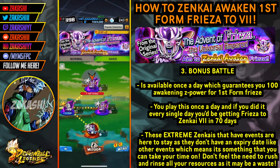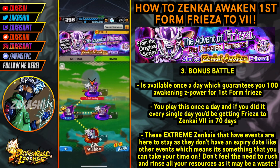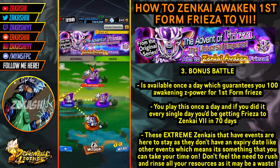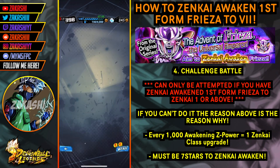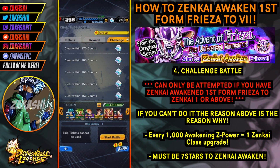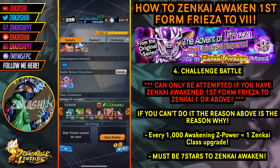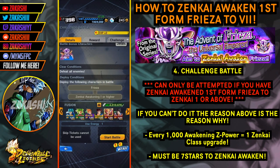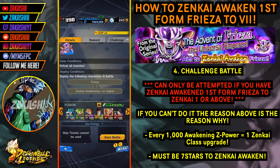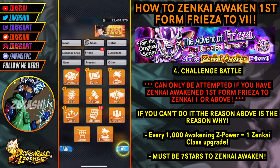This daily battle gives you 100 Z power every single day, and it requires 7,000 awakening Z power to get the full Zenkai 7. Doing this every single day, that's 70 days basically. If you want to speed up the process you'd also grind the Awakening Battle, and you get 500 Z power from the first-time clear. The bottom challenge battle requires you to have EX First Form Freezer at Zenkai 1 or higher, so zenkai awaken him first, then you can tackle it and get the chrono crystals reward.